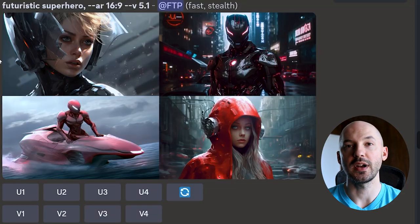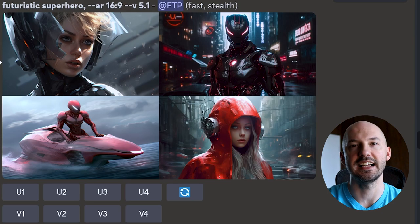MidJourney version 5.1 was just released and here are six styles that I think you need to try. For the record, here's the base prompt: futuristic superhero — and now we're going to add the style to it.